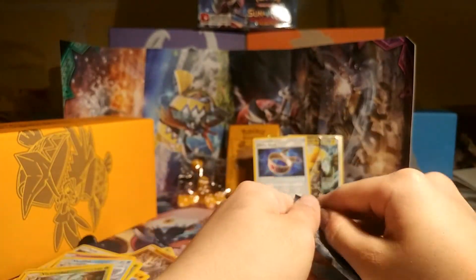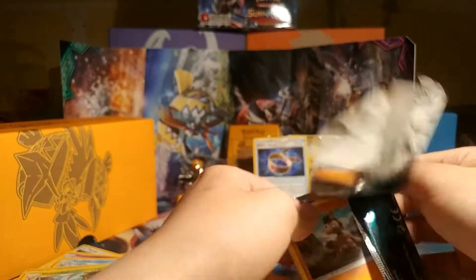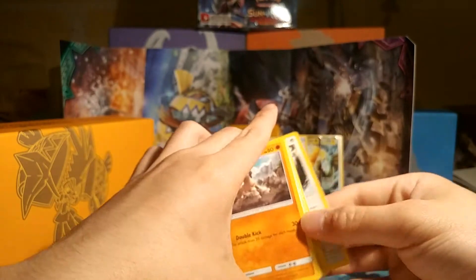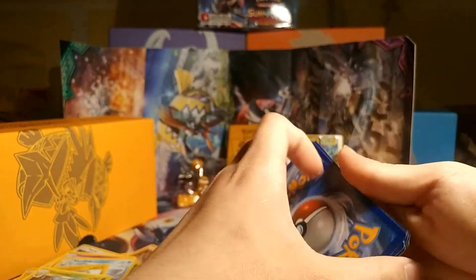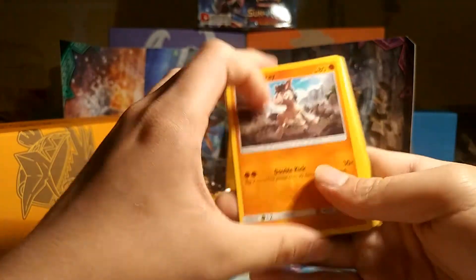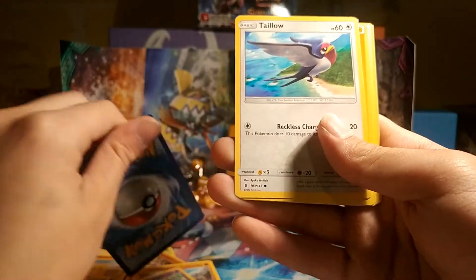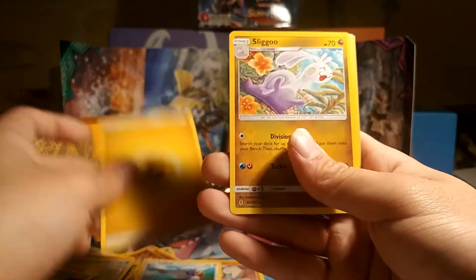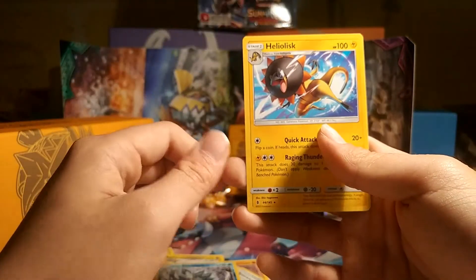This is actually pretty good. Last silly trainer box I got like nothing — this one I actually got stuff. Especially that Tapu Koko. Man, it's just his day today. Last pack — Mudbray, Slowpoke, Gloom, Rockruff. I swear, this is like 8 for 8, I pulled like every Rockruff in this pack. Tailor, Lightning, Sliggoo, Brooklet Hill, Heliolisk and Slash. And Helios.